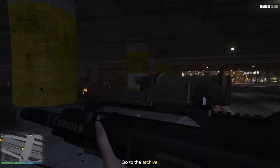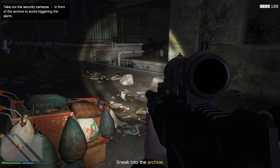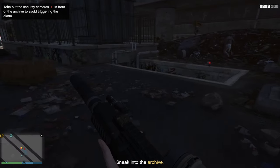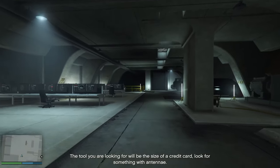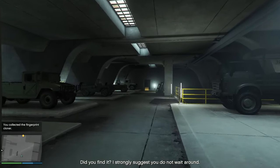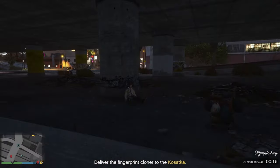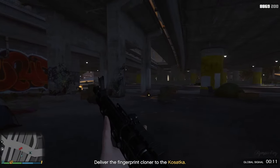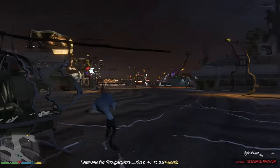Once you figure out the location of the fingerprint cloner, go to the facility, destroy the CCTV camera, and walk in — it will always be at the back of the room. If you don't shoot the camera and go straight in, enemies will be called in and slow you down. So make sure you shoot the CCTV camera first, grab the fingerprint cloner from the back of the room, fly it back to the Kosatka, and you're done.